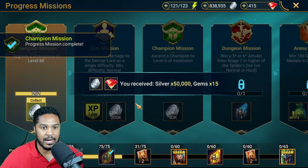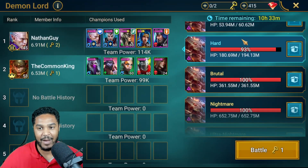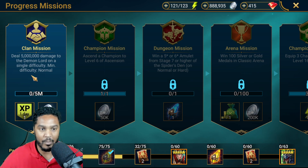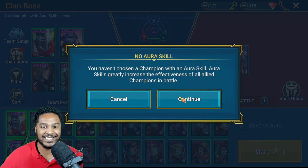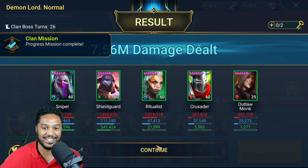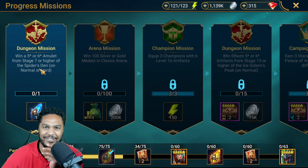We got one amulet and one ring from that. Next up: upgrade two champions to 60 is already done. Five million damage to the Demon Lord — I already used my keys so now I'm going to have to spend. Minimum difficulty is normal. I can auto on the low stage and quick battle it. Boom, it's done — I don't even know how many missions we've just completed, seven or eight of them now.